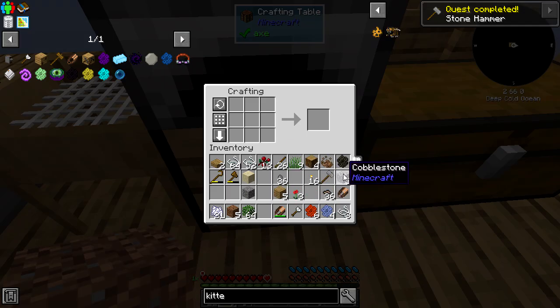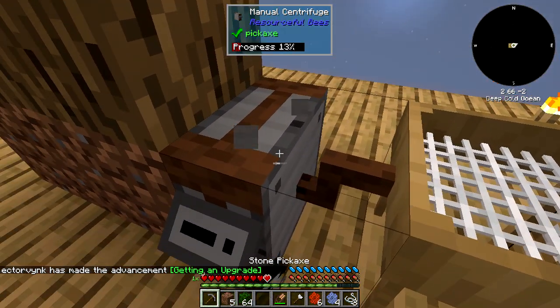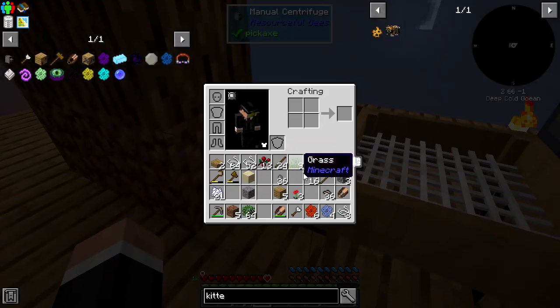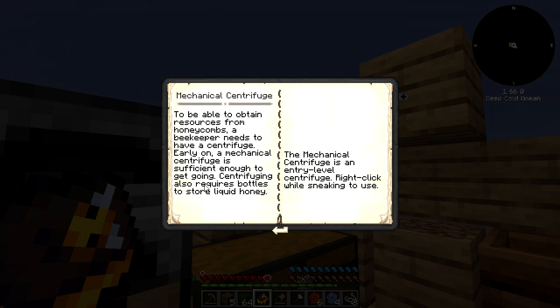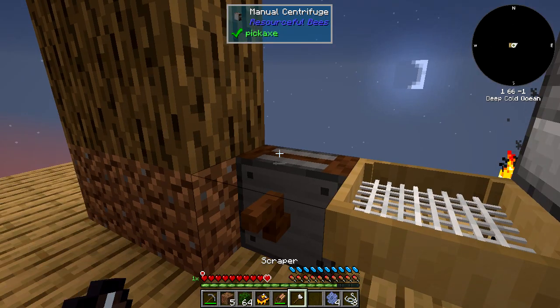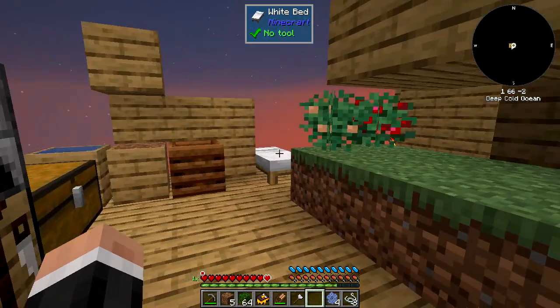I still don't understand how this manual centrifuge works because I don't think I've used one before. Bam — all of that is better. I do have — let's have a quick look. Basics: scraper, smoker — no bee basics. It requires bottles. Right-click while sneaking to use. But because I don't have the bottles, it's not doing the thing. So that's gonna have to wait a little bit more.